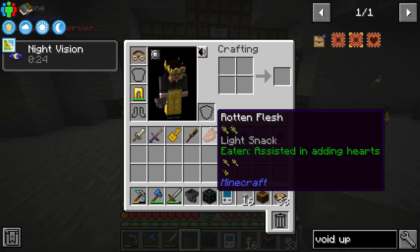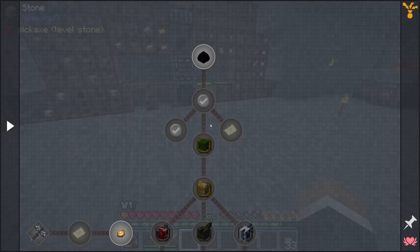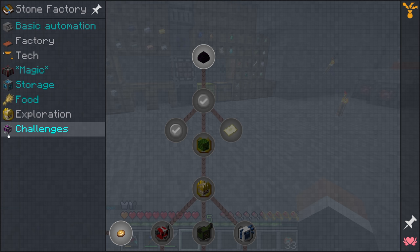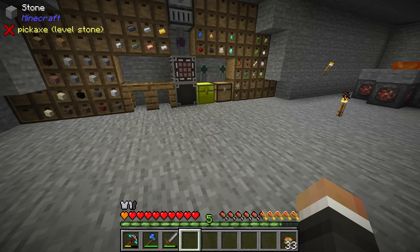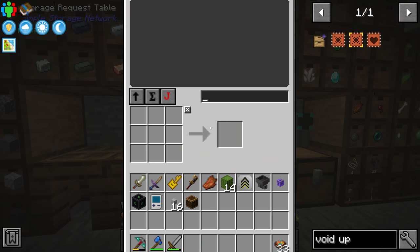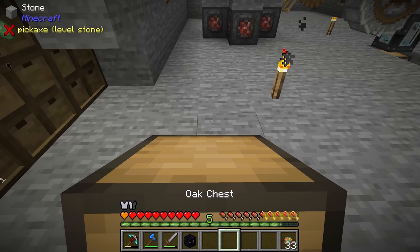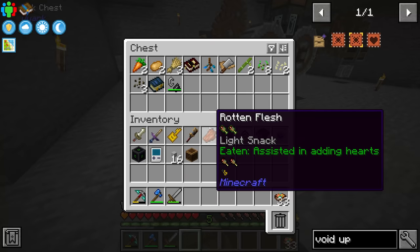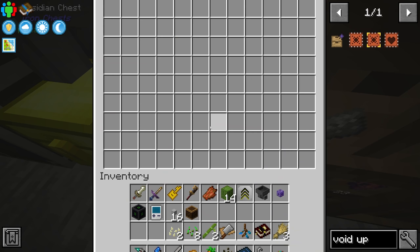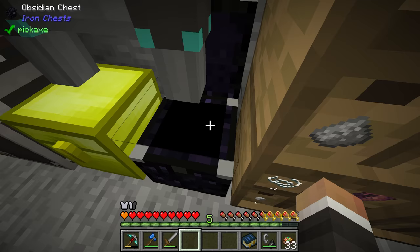Let's quickly claim all of our unclaimed quest rewards. Right before the stream, someone in Twitch chat reminded me that for completing one quest we got an obsidian chest as a reward. The obsidian chest is the highest tier from the Iron Chests mod. Using the carry-on mod I'll shift right-click to move the regular oak chest out of the way and drop down the obsidian chest, which is absolutely massive and gives us a bunch more storage space.